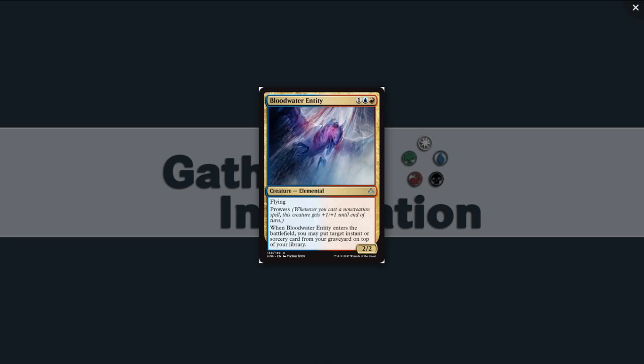Alright, onto the multicolors. We start with Bloodwater Entity — one blue-red for a 2/2 Elemental at Uncommon. It's got flying and prowess.